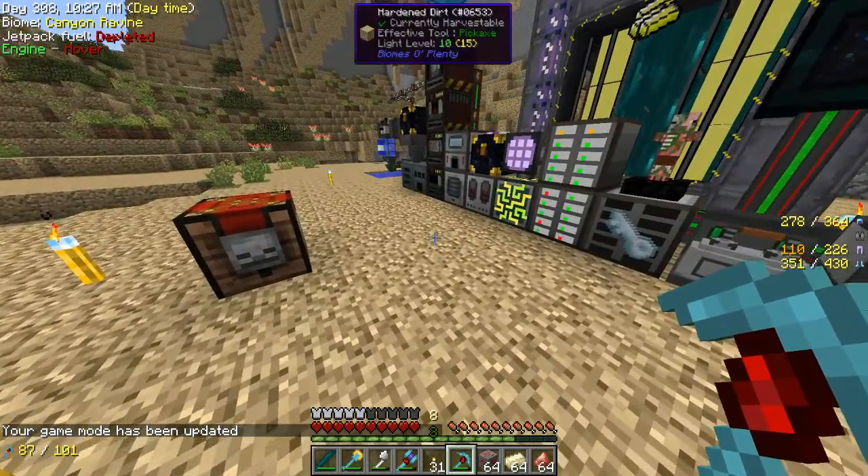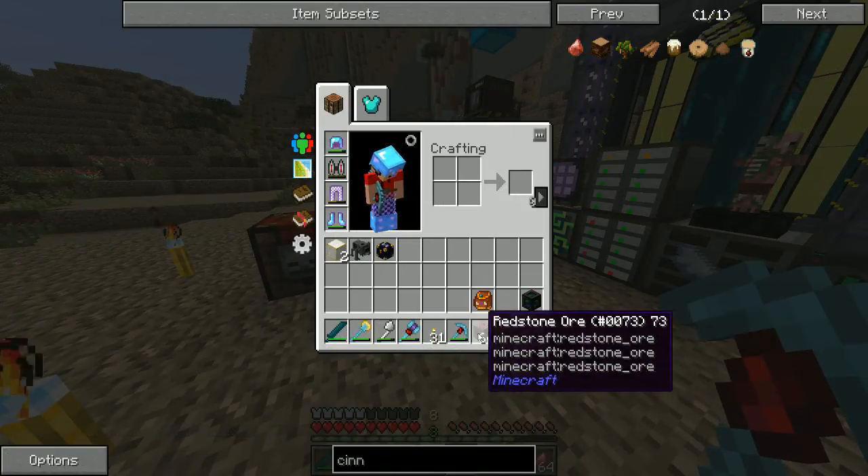Alright, so today we're going to be showing you how to get 100% shiny metal using ferrous, redstone, and cinnabar.